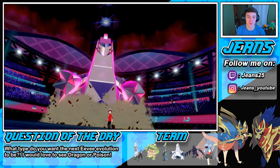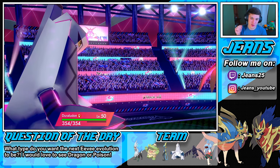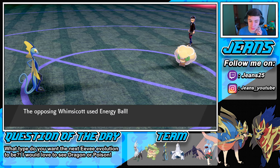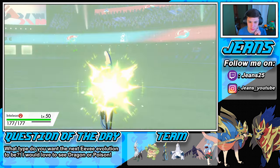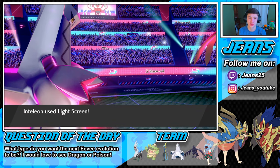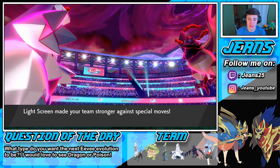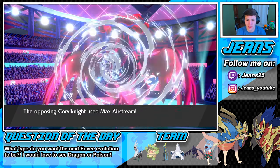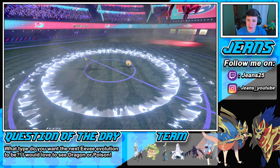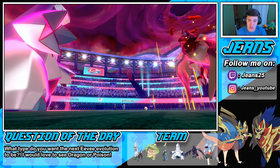I love Duraludon's Gigantamax form too — he turns into like a skyscraper. I just love him in big size; his hands look like little inverted pentagons. Energy Ball from Whimsicott — we eat it up, buddy! Now we can set up this Light Screen which is nice. Now we have both Reflect and Light Screen popping off so Whimsicott can do nothing to us. Max Airstream is going to come out on our Inteleon — eat it up.